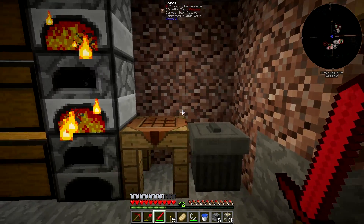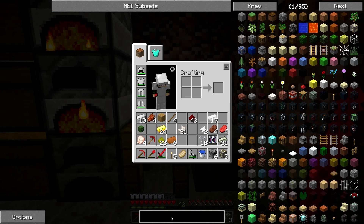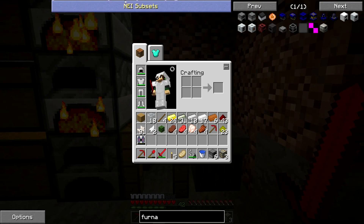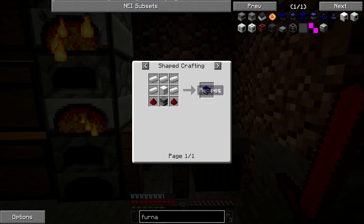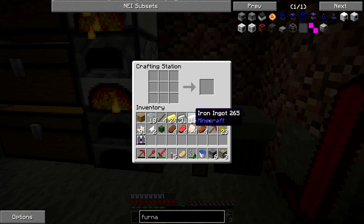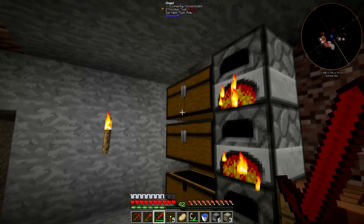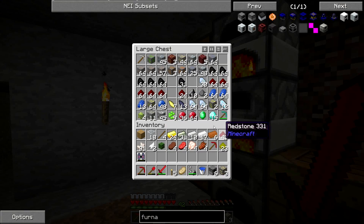We still need power — you can't have a jetpack without power, it's useless. Furnace generators, these things are great, this is what we're going to use starting out — not forever. I need to make some more iron too.